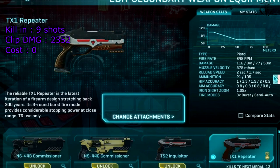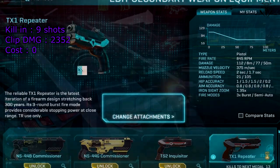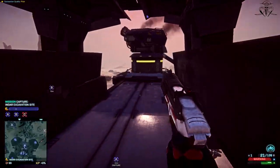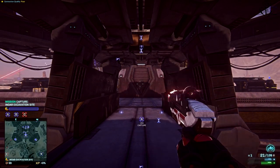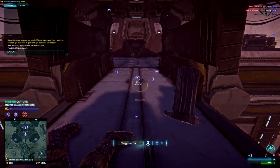Moving on to Terran Republic. By default you get the Repeater — a 3-round burst and semi-automatic mode pistol. This pistol is possibly the best one of all the defaults. To balance it out, it has very low damage per bullet, and yet it kinda resembles an SMG. Overall I would strongly recommend you to stay with this pistol.